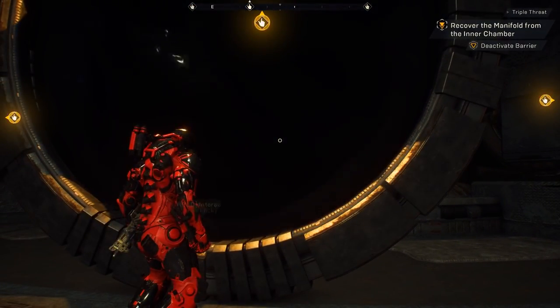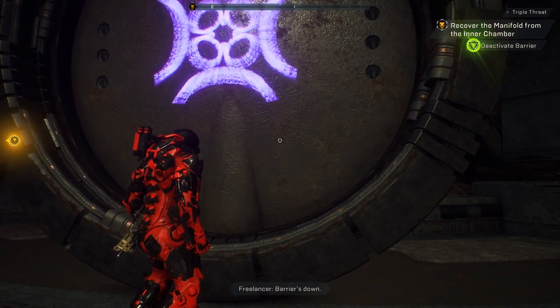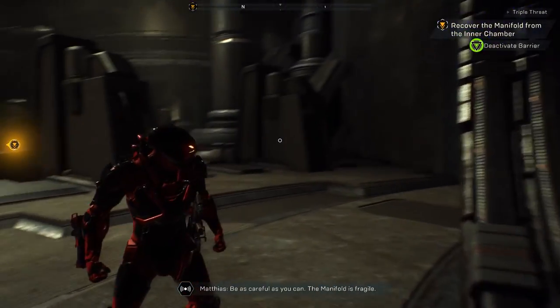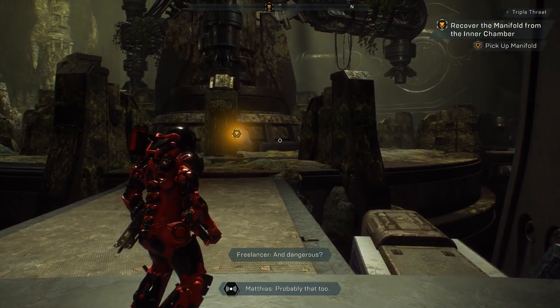Once this is purple, all three gates will match their colored icons and the puzzle is solved. Be as careful as you can, the manifold is fragile. And dangerous? Probably that too.